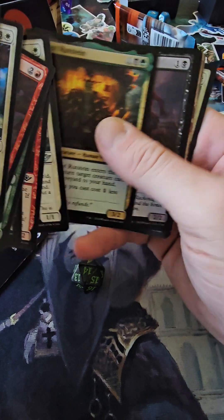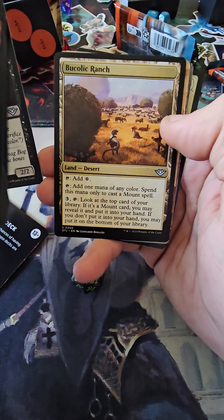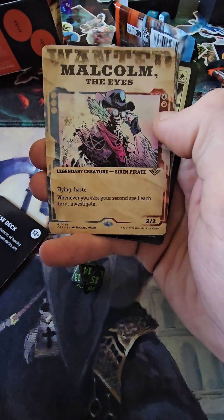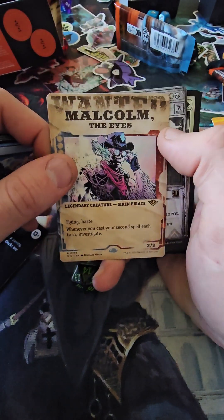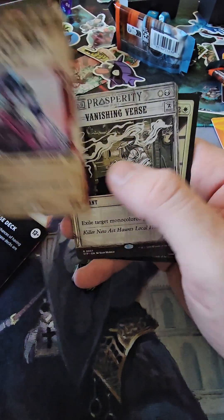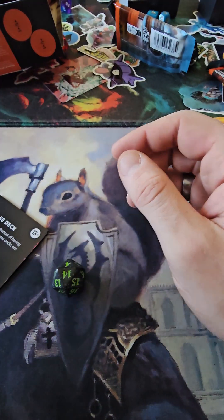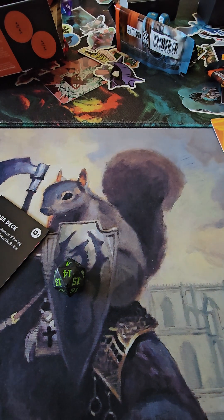Honest Rutstein, nice. Treasure Dredger. Malcolm, The Eyes — nice pull right there. Wanted Poster — this is only the second Wanted Poster I've gotten out of all this stuff, so it's got to be hard to get, unless I just have bad luck. Awesome, awesome — great packs, guys! Too bad I didn't use this in a pre-release event, but oh well.